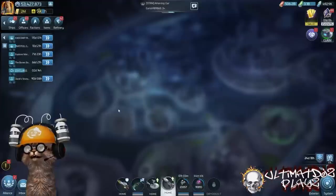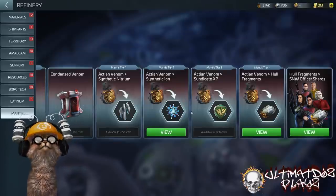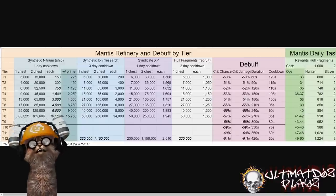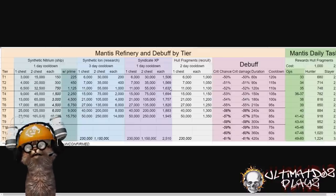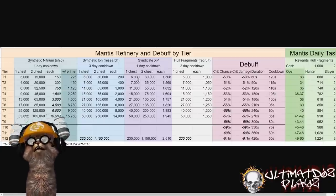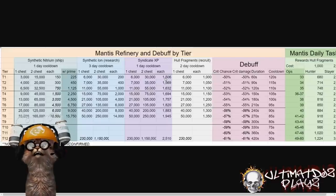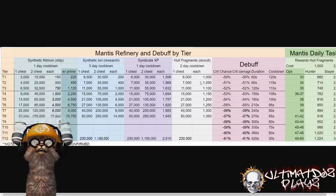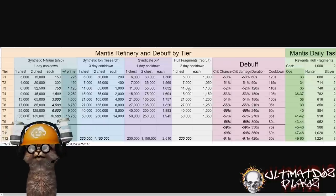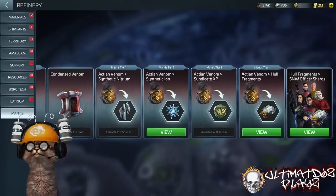Back in the Mantis refinery, you can also spend Action Venom on syndicate XP — probably what everybody is really clamoring about as the best part of the payout of this entire loop. I'm currently earning 300 syndicate XP per day without the prime, but a single chest gives 1,500 — five times that — on a single-day cooldown. Some players can't bring home enough cargo to do all these refines, so there's strategy in choosing which chest to redeem.